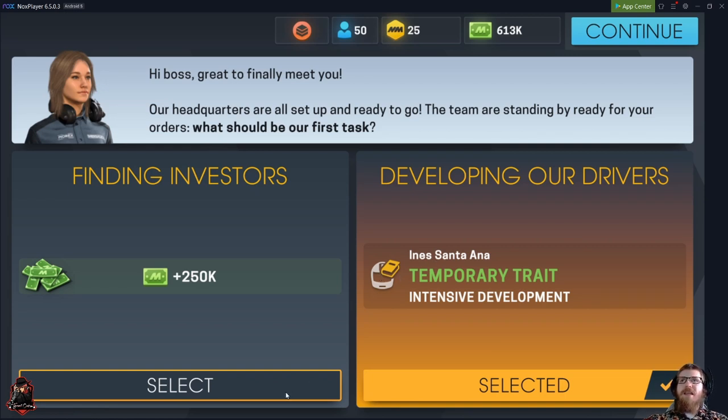Very so often you get a dilemma like the tutorial one — you either get straight-up money at the beginning, or you get a temporary trait like intense development, so an experience bonus. To me, I did money my first go-around, but just to say something different, we'll do the temporary trait.